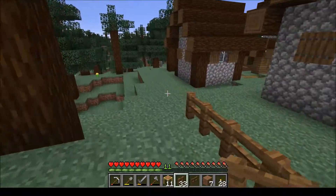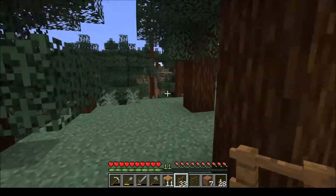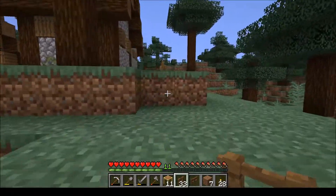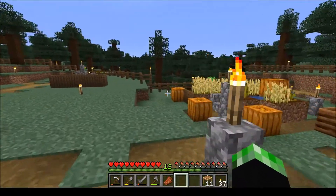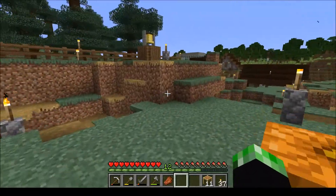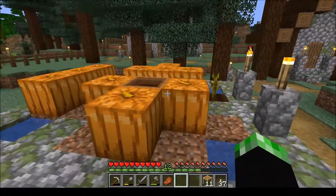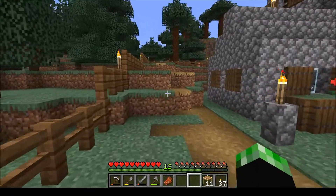It's not finished yet, but we are getting close. It ends here and then goes up toward the bell and along this wall. We've finished our fence all the way around the village — that took a lot of wood and we had to cut down a lot of trees, but we got it. We lit up everything on the inside; I went around with F3 on and checked the light level of the block pretty much everywhere. We might have missed a couple spots here and there, but I think we did pretty good.